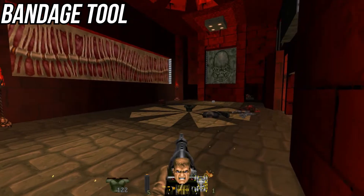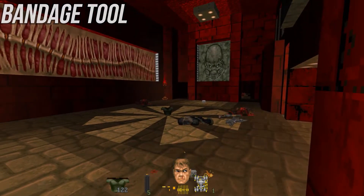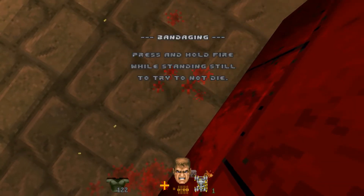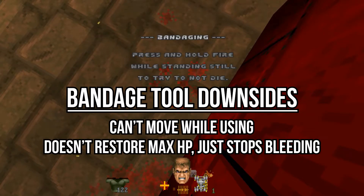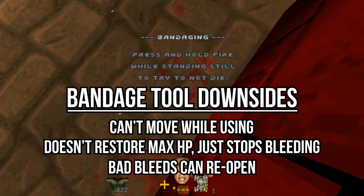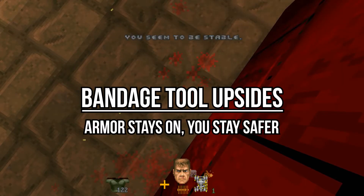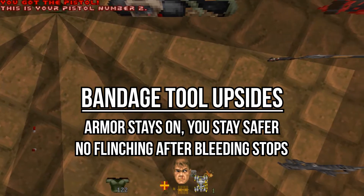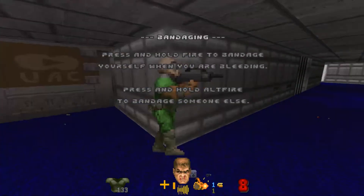If you don't have a medkit or don't want to flinch from the gel, you can stop your bleeding the old-fashioned way. The bandage tool has some shortcomings compared to the medkit: you can't move while using it, it doesn't restore your maximum health, and bandages aren't permanent. The upside is you don't have to take off your armor, it doesn't leave you flinching after you stop the bleeding, it doesn't weigh anything, and you can also use it on friends.